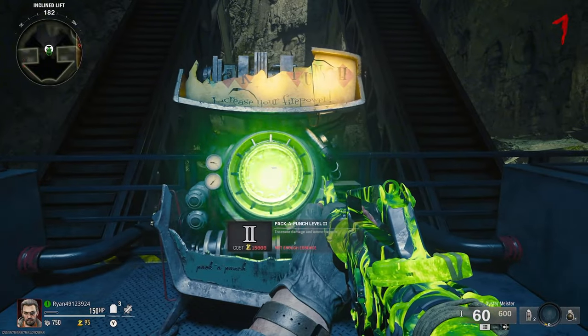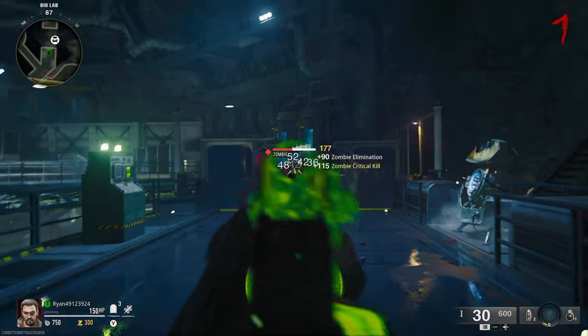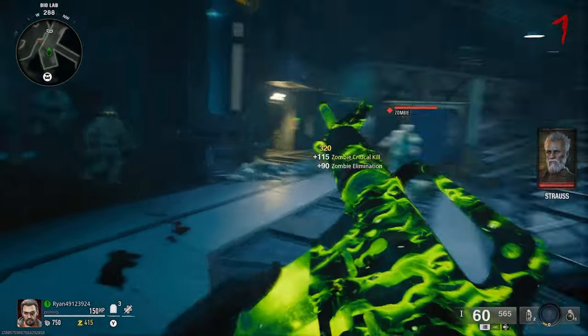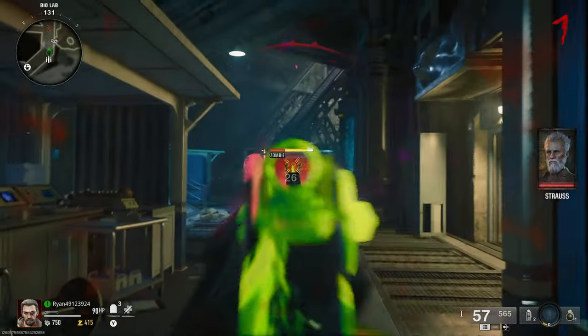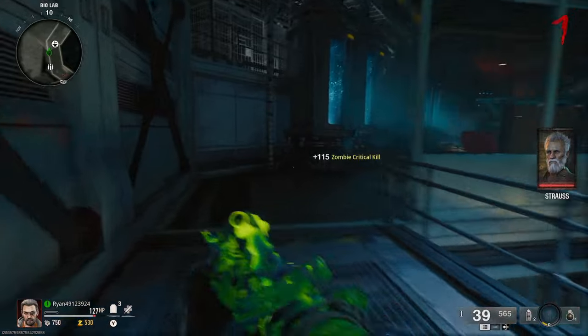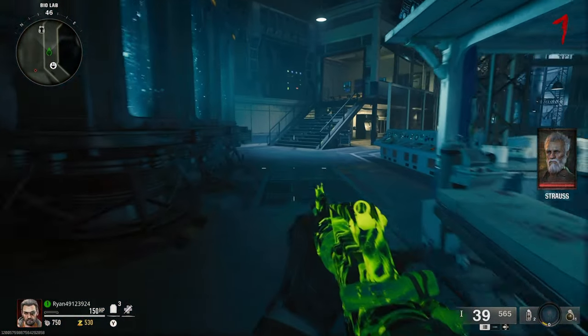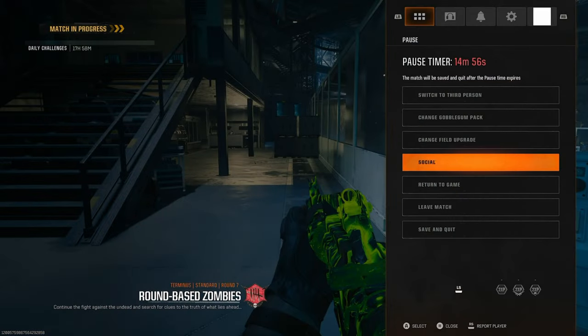Once you've saved up 5,000 points you can pack-a-punch your weapon. You can upgrade it to tier 2 and tier 3, but tier 2 will cost 15,000 points and tier 3 will cost 30,000 points. It does take quite a while to pack-a-punch in this game — 30,000 for tier 3 is a bit steep. But that is how you pack-a-punch on Terminus. Don't forget to like, comment, and subscribe — see you guys in the next video, peace out!